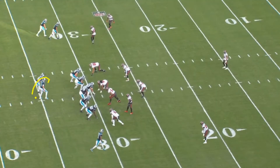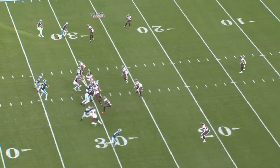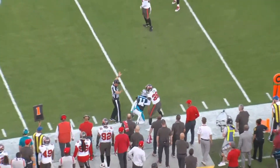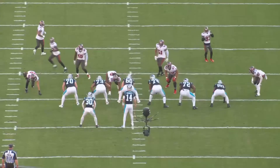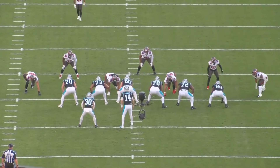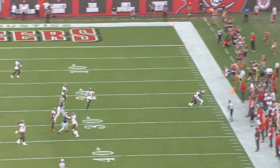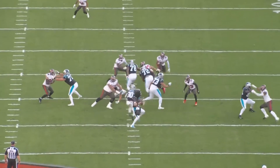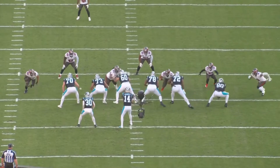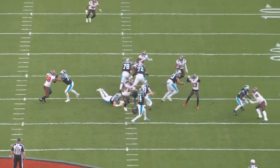Sam Darnold gets rid of this ball real quick - about a second and a half. There's a reason why though. Watch Vita Vea - he just destroys number 60, gets right by him, and was going to destroy Darnold. Watch this move - he goes straight for the quarterback. You better get rid of that ball when Vita Vea is coming.